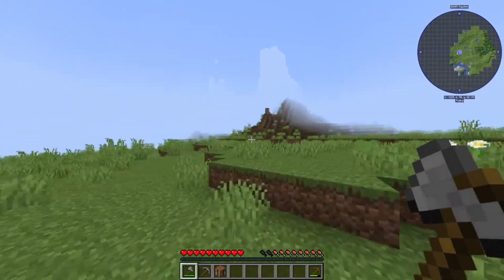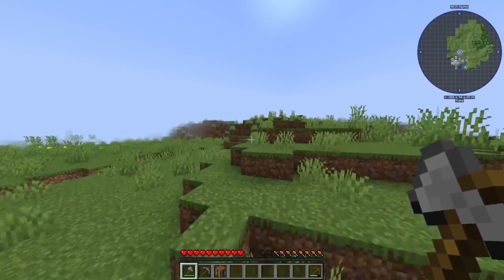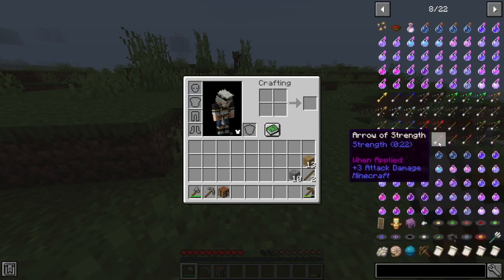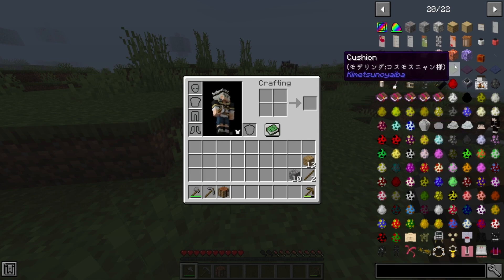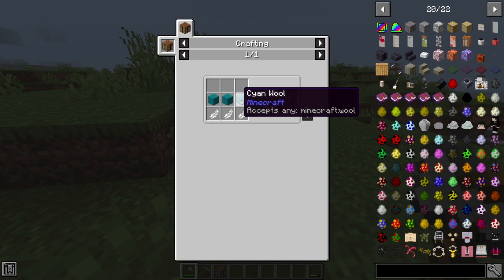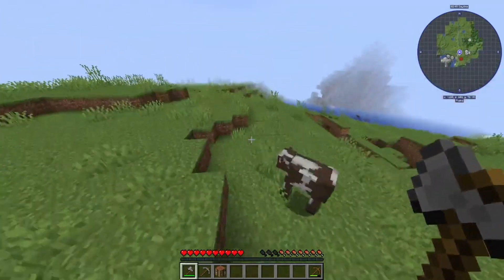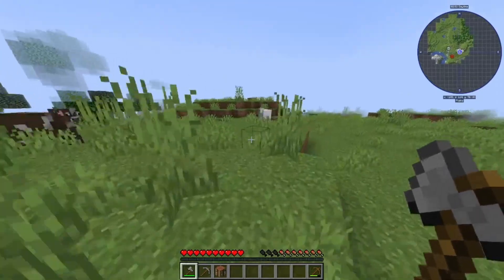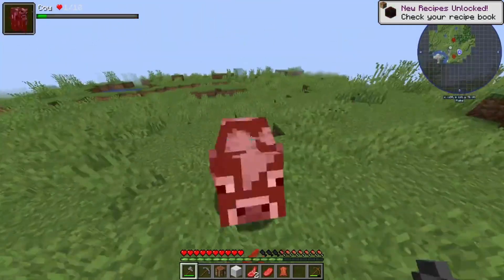Right now let's try and find a structure so we can get a futon. I forgot the name — I know what I'm looking for, I just can't remember what it's called. Oh, I can make it — feathers and wool. So I need to kill chickens and sheep, which isn't too bad because I need to kill the sheep for food anyway. I'll also kill the cows for food because it's just better.